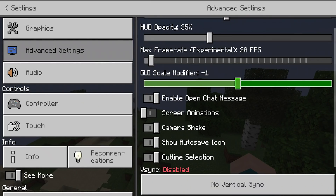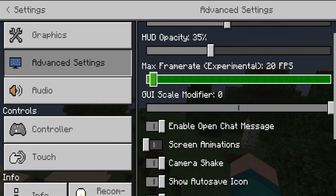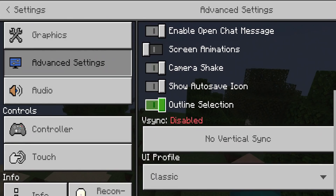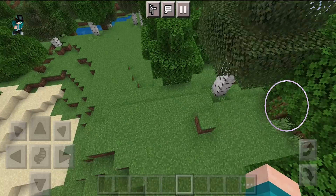We have a GUI scale modifier here — you can set it to negative one or even negative two. If you want it to look more like PC, consider putting it to negative two; if you want larger text, put it on zero. We can also enable open chat, screen animations, camera shake, show autosave icon, and V-Sync. Make sure V-Sync is disabled because disabling it will make your game run way smoother. If you're trying to boost your game's FPS, put it on disabled.